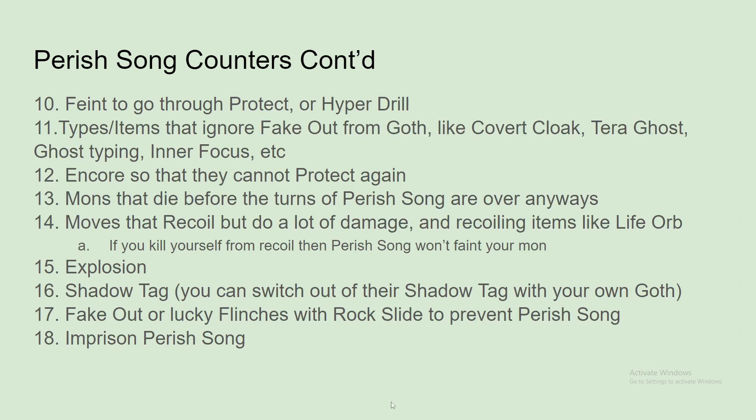You can use Feint or Hyperspace Drill to go through Protect. There might be some other moves I'm not thinking of right now. Types or items that ignore Fake Out from Goth — so Goth likes to stall with Fake Out for the Perish Song turns. So Covert Cloak, Tera Ghost, Ghost Typing, Inner Focus, etc. Also, Tera Ghost helps you switch out of Perish Song — I should say that.